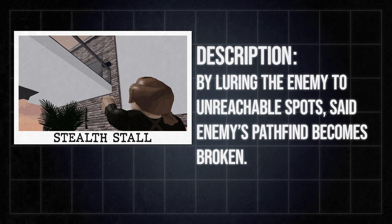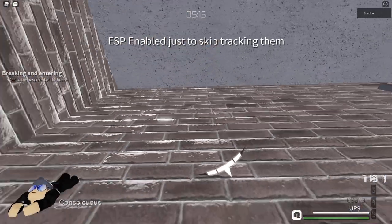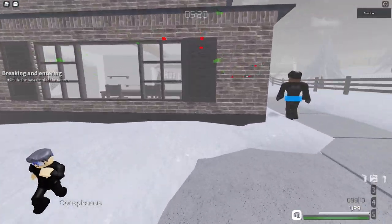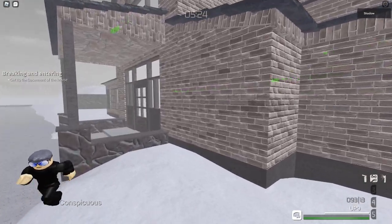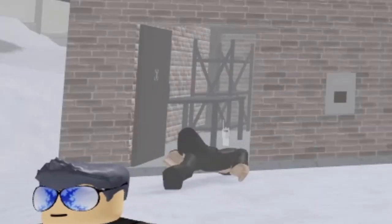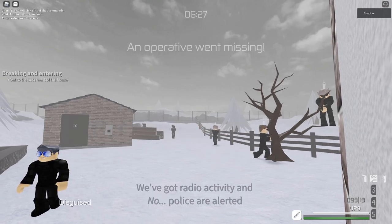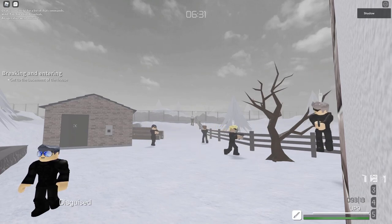Moving on to Stealth Stall. Stealth stalls can only be used in stealth, usually when you lure NPCs to weird areas of the map where they can't pathfind to. The NPCs will either stay still in a spot or loop around an area forever. This can be both an advantage and a disadvantage. It is not recommended to do this type of stall because there are more downsides than upsides. If you find one, simply avoid doing it the next time you play.